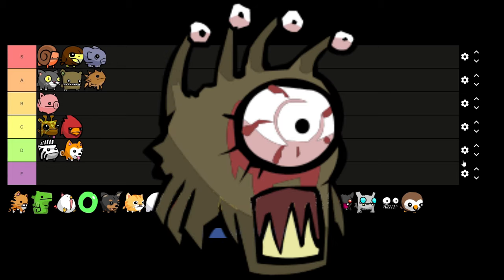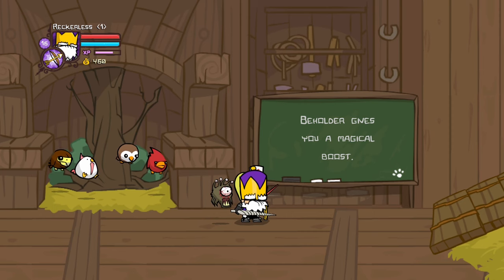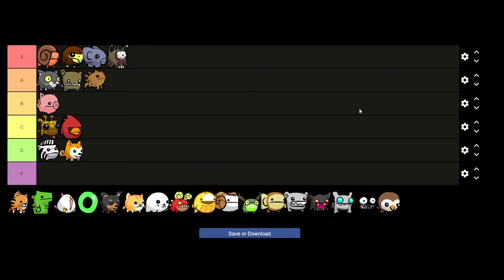For our next pet we'll be doing the Beholder, since Cardinal and Beholder are kind of two birds with one stone. The Beholder itself will give you a plus 4 to your magic stat with no drawbacks, making it once again a very easy S tier pet. On characters such as the industrial list, the Beholder can become very useful for melting bosses.